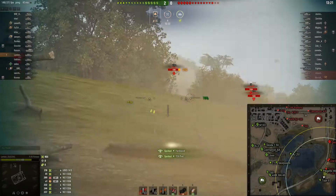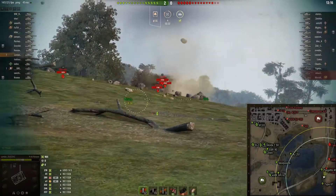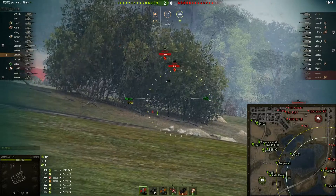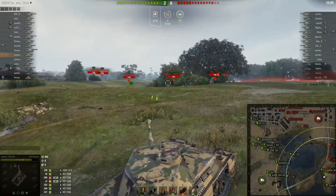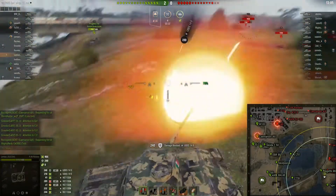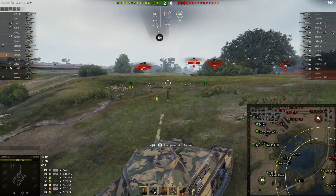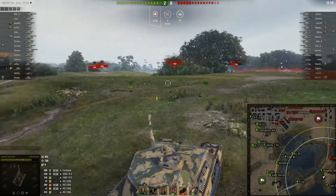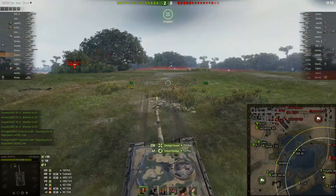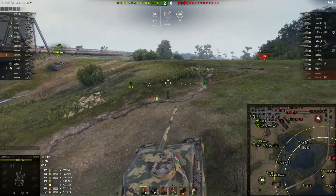As expected, an awful lot of the enemy team has come down this flank and we're actually getting shots. What's happened here — and I haven't seen this very often on this map — is a bit of impromptu team play between the Progetto 46, me in the Pantera, and the Type 61. We've spread ourselves across this ridge, which means the enemy team can't really focus in one direction.